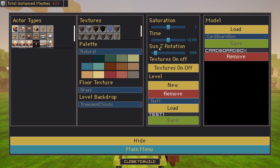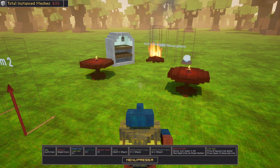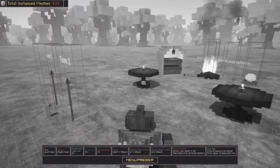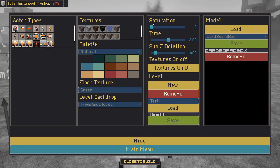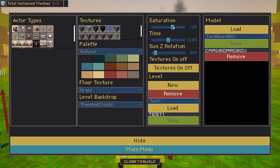Now we get to look at this section: Saturation, Time of Day, and Sun Rotation. Saturation all the way to zero gives us black and white — so if you want to make eerie atmospheres, that's your way. Upping the saturation gives you more of a retro vibe.